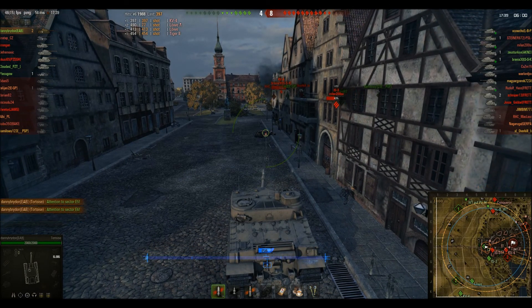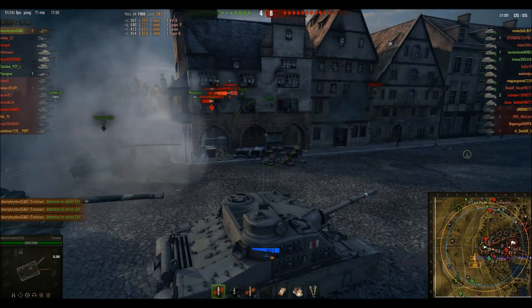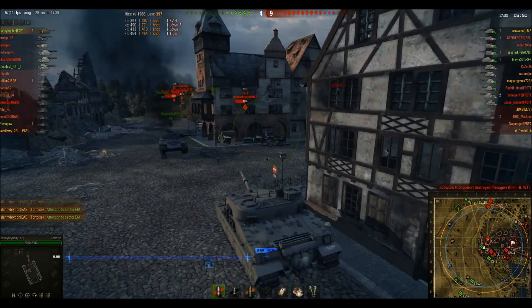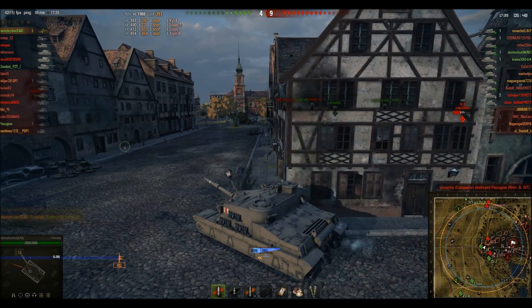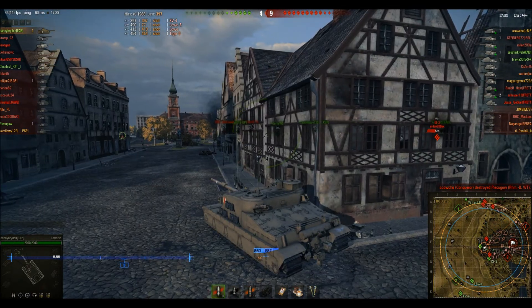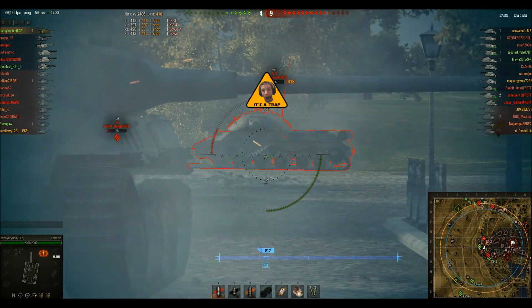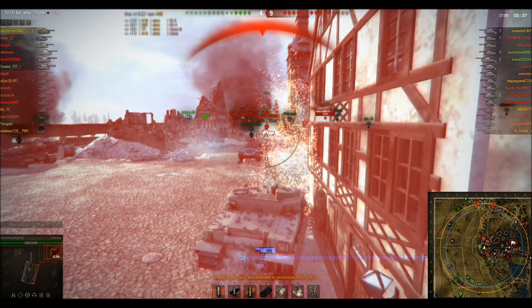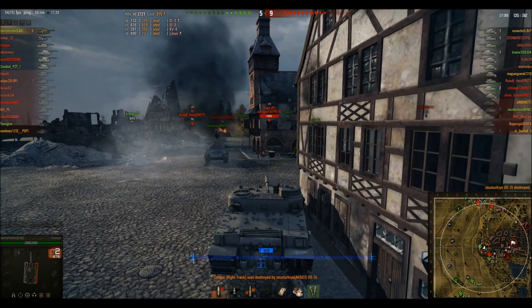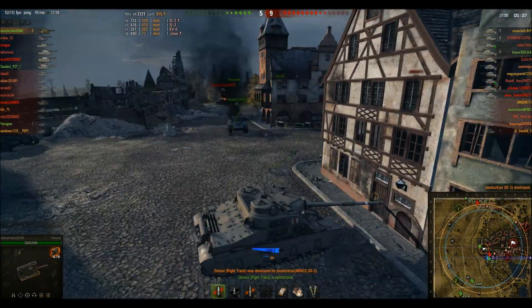At this point they are losing 4-9 because he sees some people coming around the other side of the hill from him. He hits the IS-3 and blows his tracks off, taking the IS-3 out of the game.